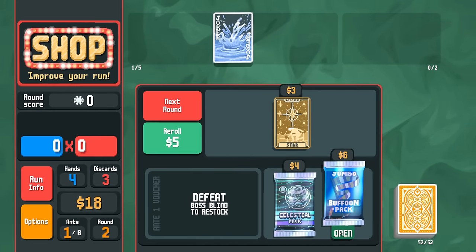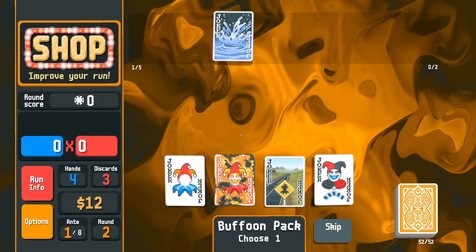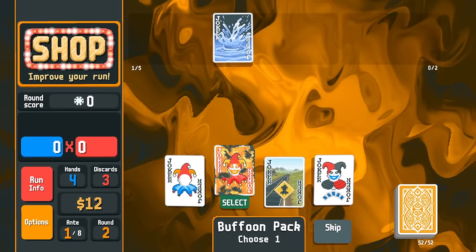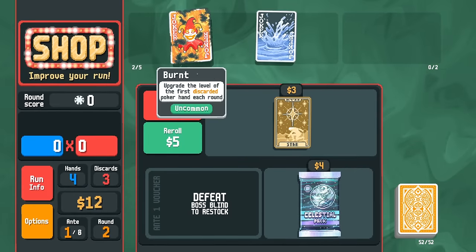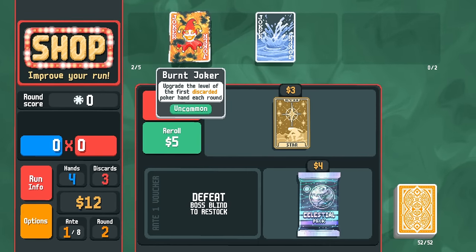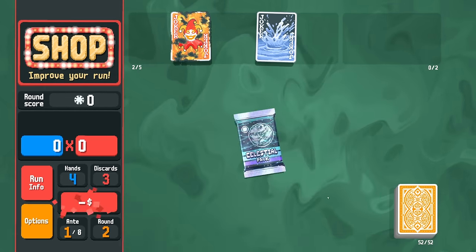I'm a little less inclined to play Jumbo Buffoon, but I am going to get the Burnt Joker. If we're going for high card, these two go very well together — it upgrades the level of the first discarded poker hand each round, which is very good. Maybe we'll get a Pluto in here.